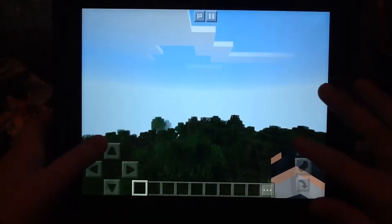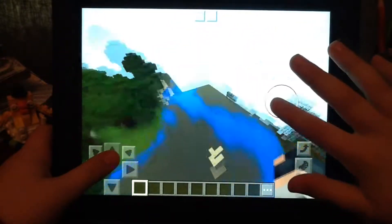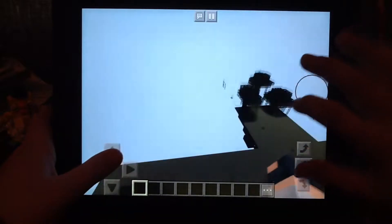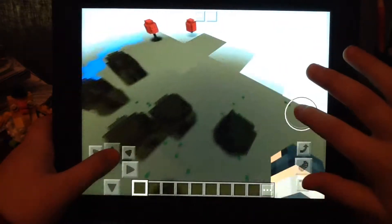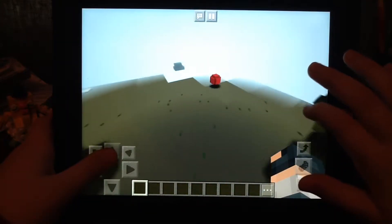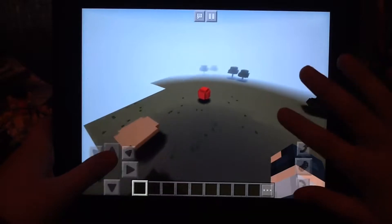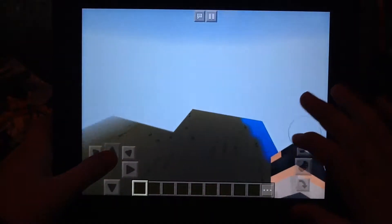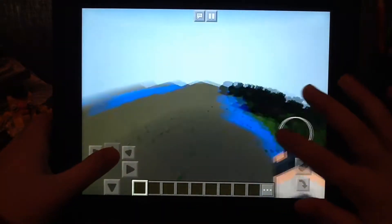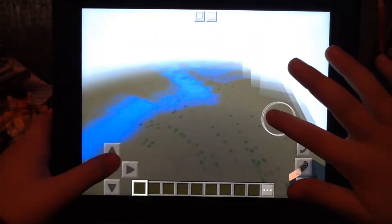So we have spawned in a forest next to a swamp. Maybe there's a witch hut around here — I'm just going to look for one quickly. Now if you're in a swamp and you want to look for a witch's hut, you can just do slash locate temple, because that's what a witch's hut is — it's a type of temple. I'm not going to do that because that'll take too long. So let's head back to land.